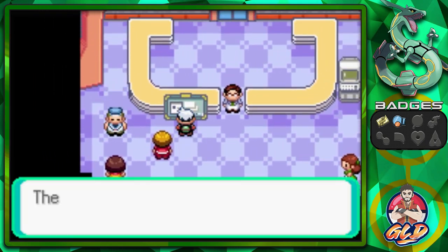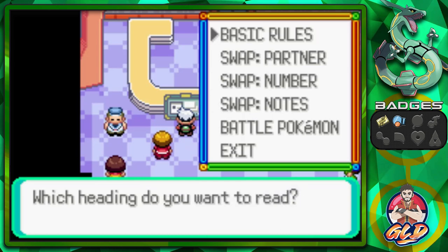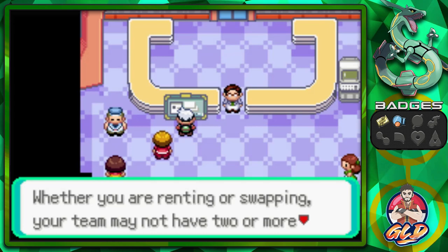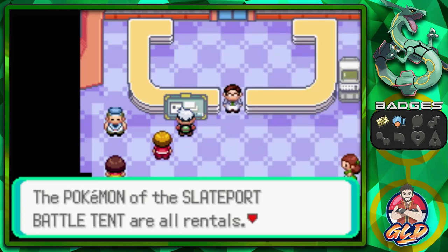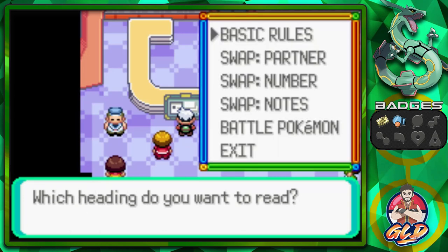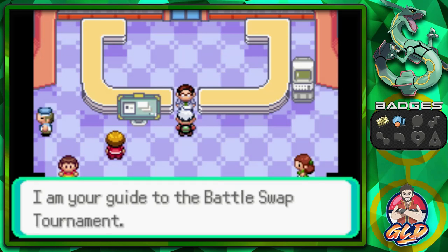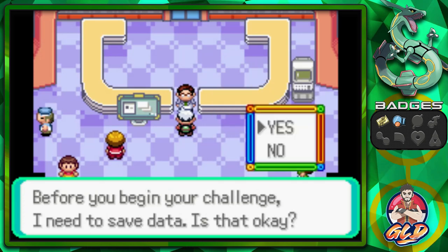Alright, the Battle Tent shows us its information. The basic rules for a Battle Swamp event: you may use only three Pokemon, whether renting or swapping. Your team may not have two or more of the same Pokemon. The Battle Tent Pokemon are all rentals and are all kept at level 30. Welcome to the Battle Tent, Slateport site — would you like to take the Battle Swamp challenge? Let's go right ahead.